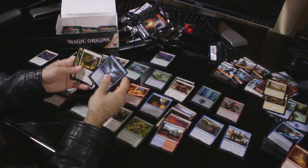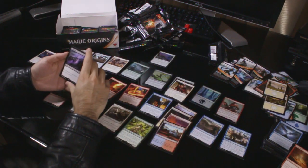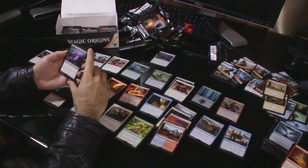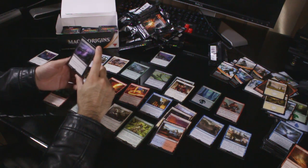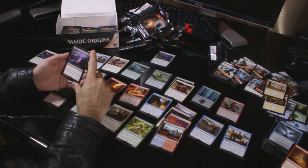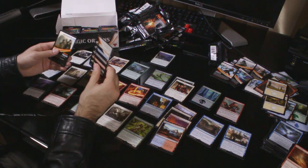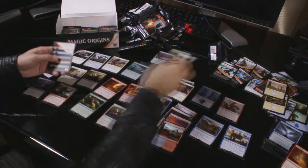Uncommons: Sphinx's Tutelage, Totem-Guide Hartebeast and Shaman of the Pack. Languish — nice, I was hoping to get a couple of these. Two black, two colourless: all creatures get -4/-4 until end of turn. Fun card. Thinking about playing some of those with some Tasigurs. Would love to get a few more of those. One of these token things and a piece of crap.